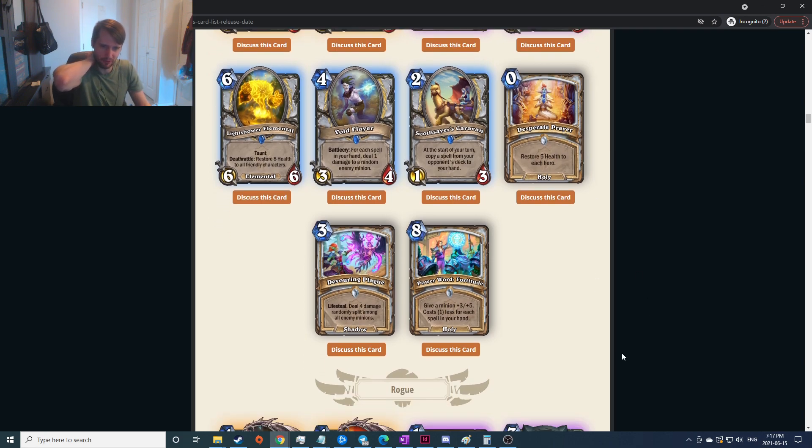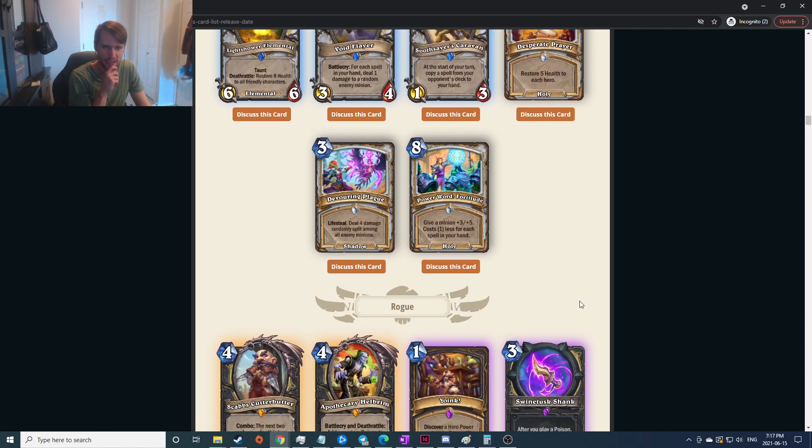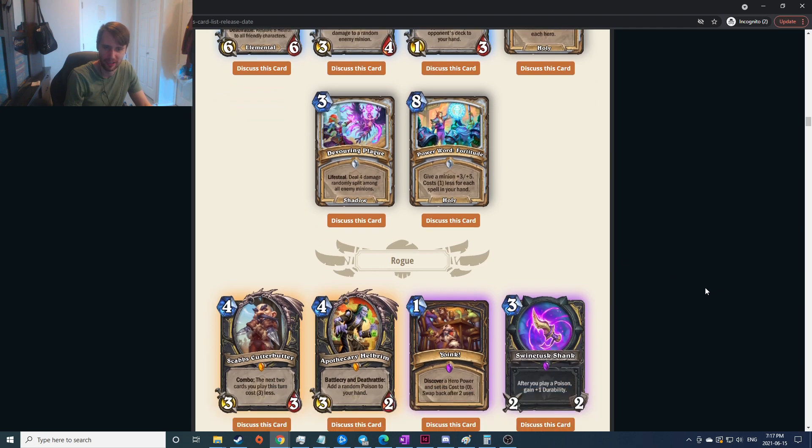Lifesteal: deal four damage randomly split among all enemy minions — the random split means you're not guaranteed to kill much; sure you heal four but not amazing. Give any minion plus three plus five, costs one less for each spell in your hand — seems hard to make worth it. Even at four mana it becomes like Blessing of Kings almost, which isn't the greatest card. You'd have to have at least four spells in your hand, so I feel like that can't be that good at all.